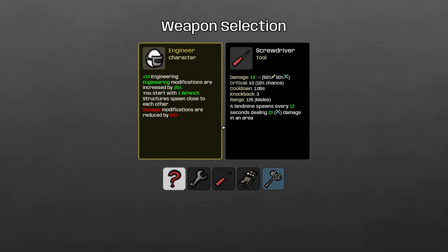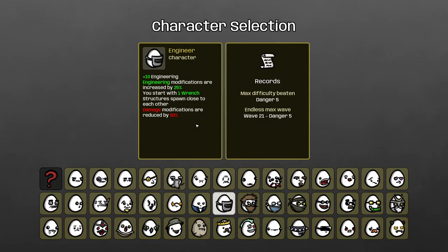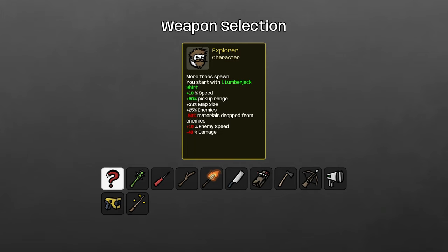The Engineer — this one's pretty self-explanatory. You're an engineering build, so you should go wrench. Any of these other weapons are going to be so much worse for the Engineer — that's a challenge-run-only thing. Just buy the wrench.